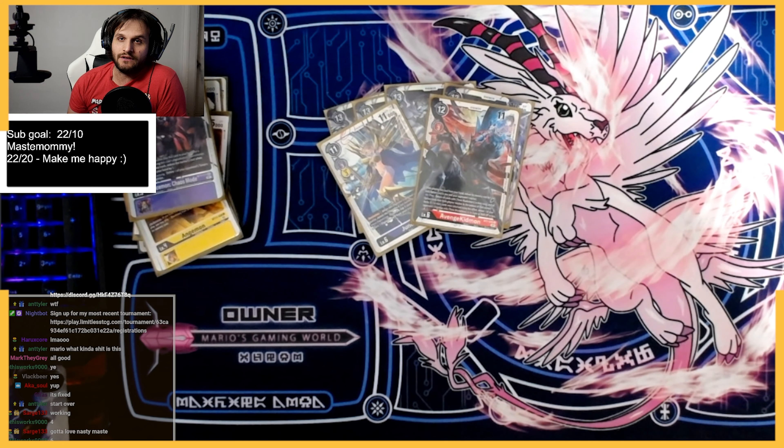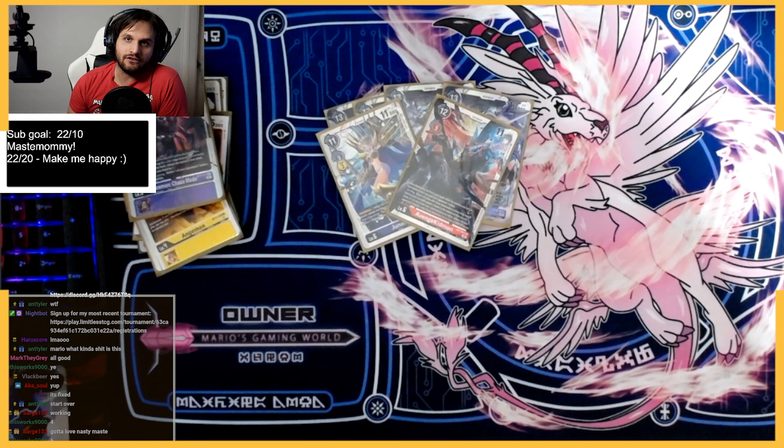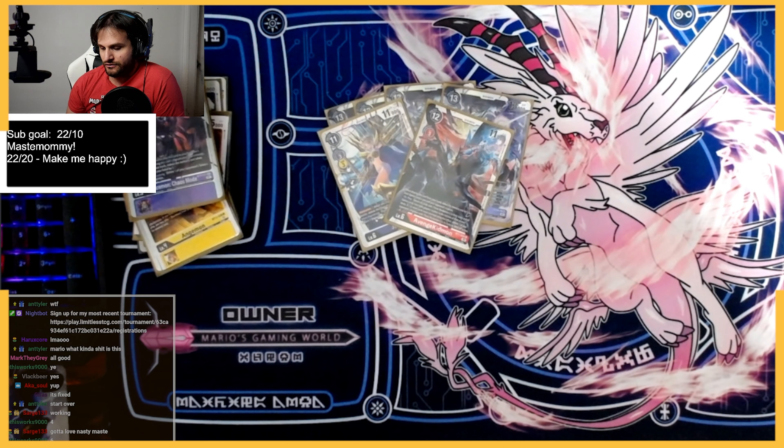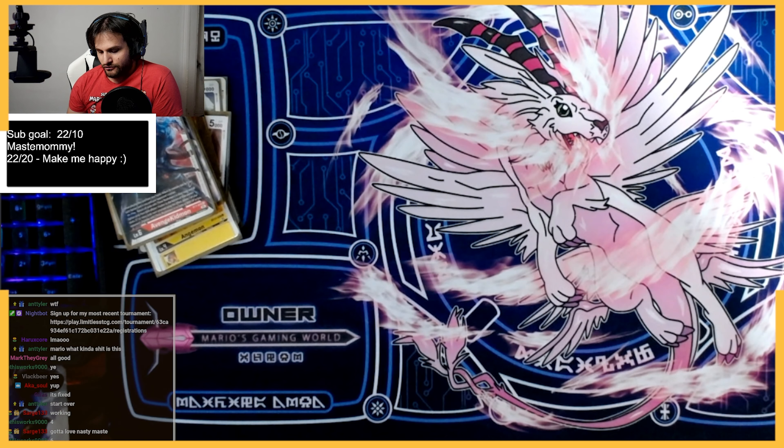I'm actually finding Junomon and Avengekidmon not super relevant in BT11 because things are so fast — I might cut these. But they are really good in the mirror match and against control matchups; they're just really bad against the best meta decks right now. Whether or not you want to keep them is up to you. I still love them and the toolboxing with Junomon is always nice.